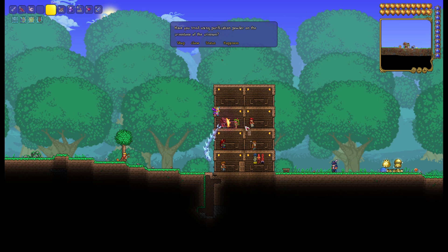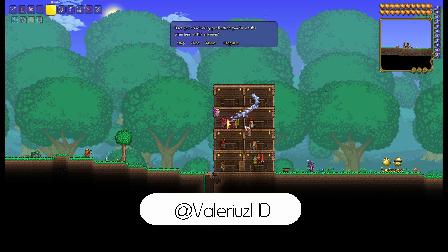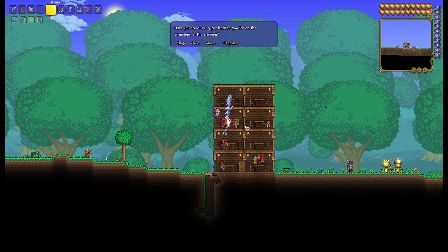So how do you get the Dryad? First off you need an empty house, nine wide by seven high. After that you need to kill one of the main bosses: Eye of Cthulhu, Eater of Worlds, Brain of Cthulhu, or Skeletron.